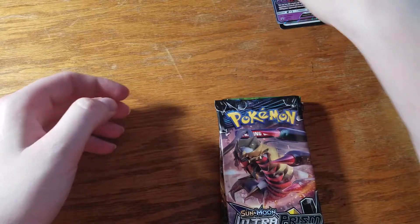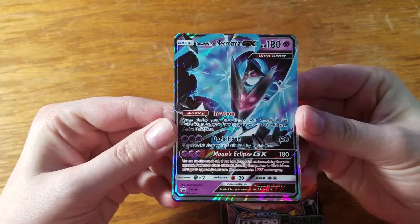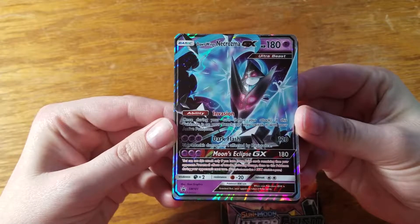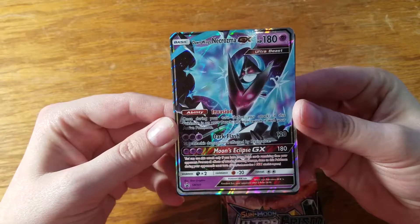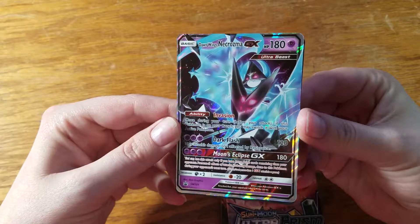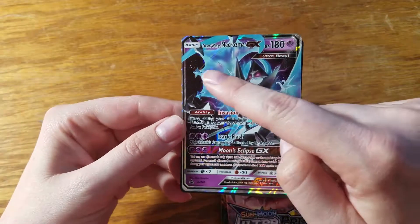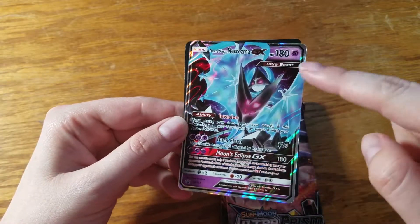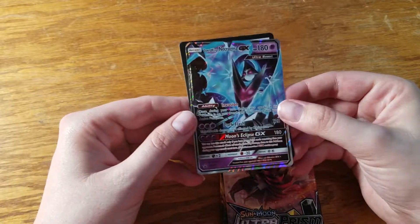So here is the promo and of course it comes with a code card which I'll be saving for myself. This is promo 101. Goodness, I've gotten up to promo 100 already. And this is such a cool looking card — I love how Necrozma's wings come off the page and how translucent they look. It looks so pretty.